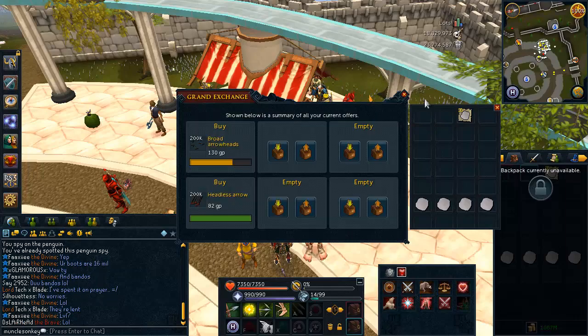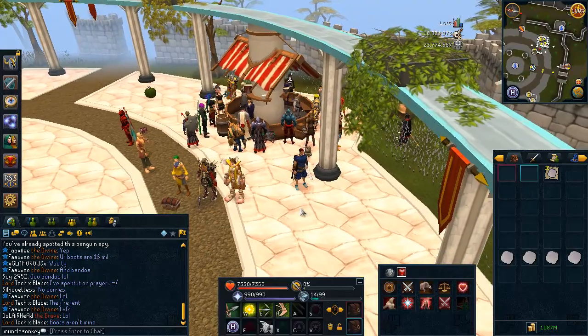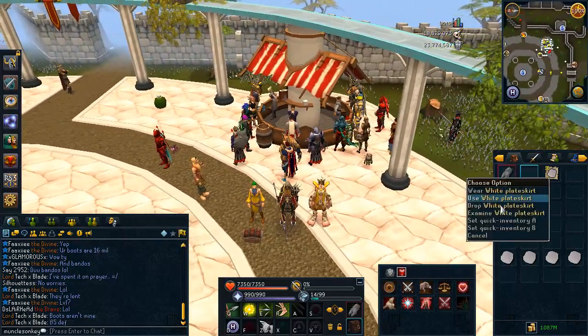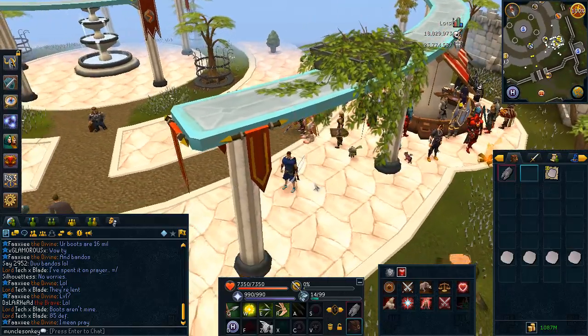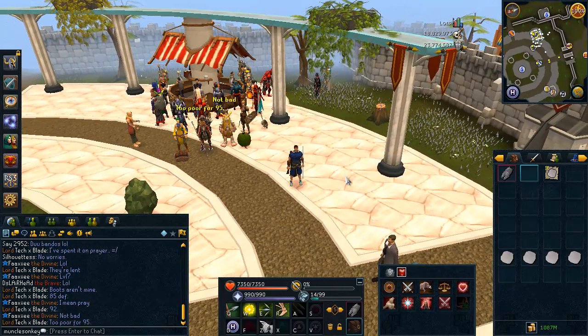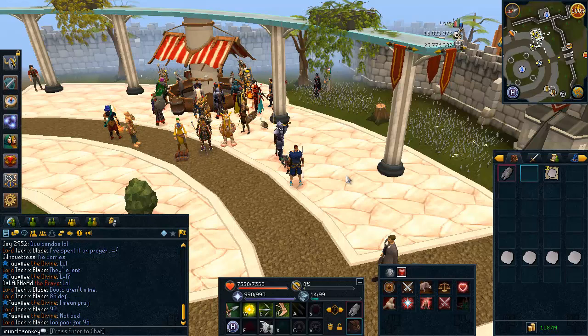That took me literally about 3 minutes and I got 200k for it. So if you did this consistently over an hour, as I said, you can make about 3 mil an hour or so from this — very, very low requirements. So if you are like level 18 or something very low like that, and you just did the Tower of Life quest and you're like, man, I really wish I had some money right now — this is a way that you can make a few mil an hour, so I'd highly recommend going over there and checking it out.